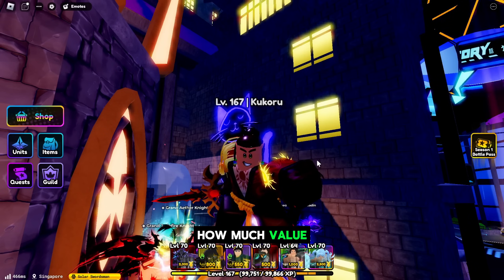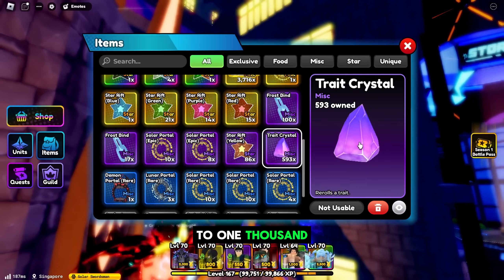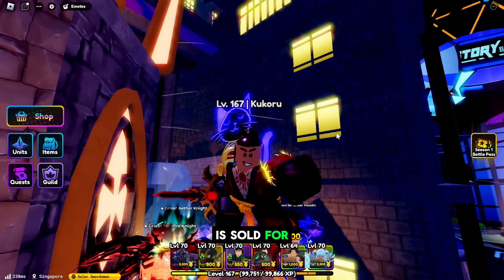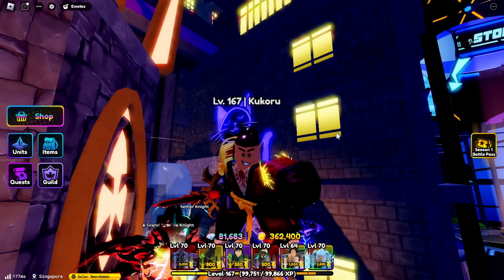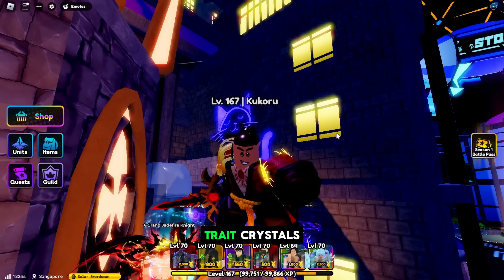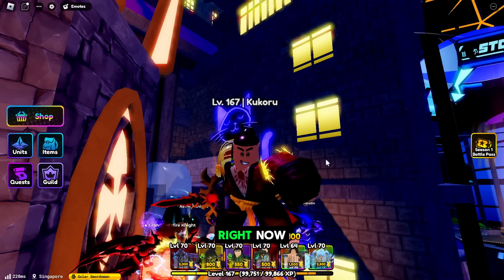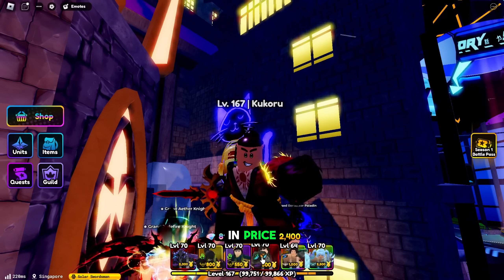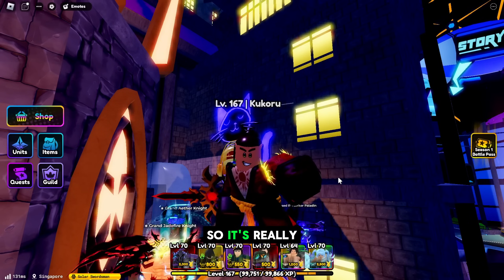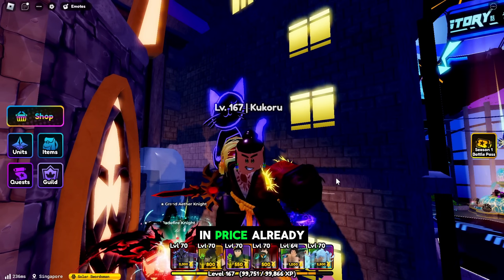Go to the Discord and check the current value. Right now Trade Crystals can go up to 1000 to 1200 gem value each. For example, if an Ether Night is selling for 300,000 gems, you can exchange it for roughly 280 to 300 Trade Crystals — that's a very good trade. Ether Night was around 300,200 gems yesterday when it was available to trade.